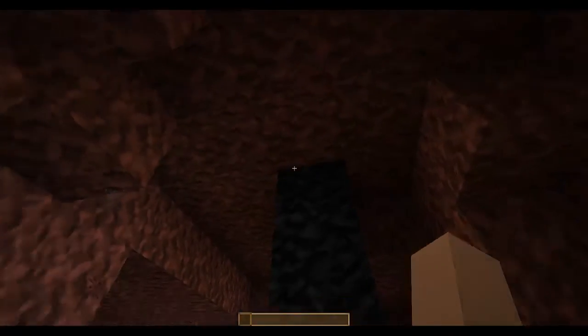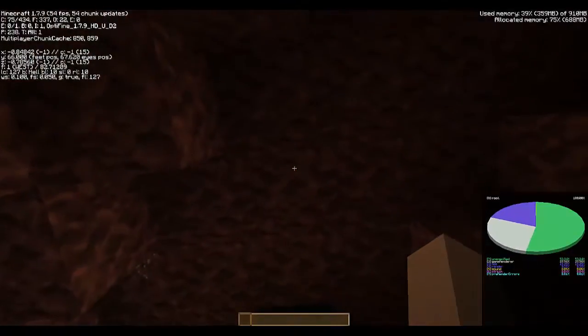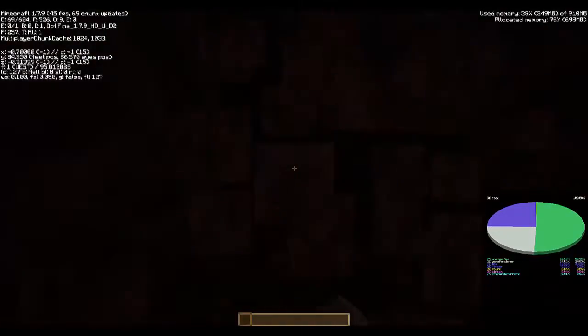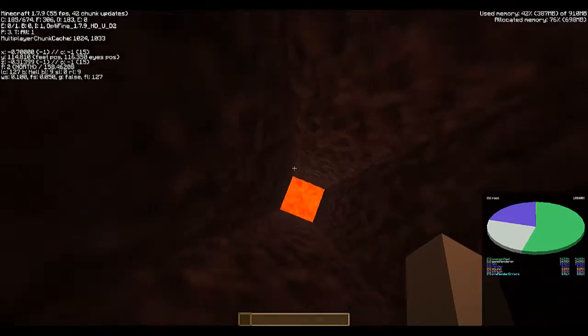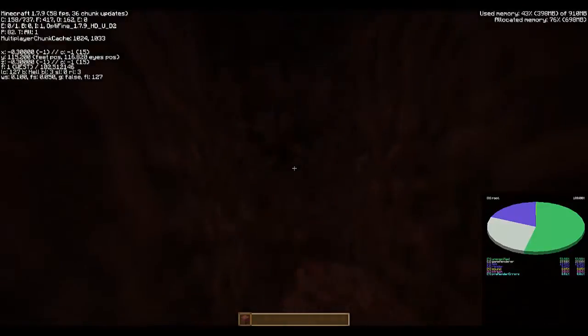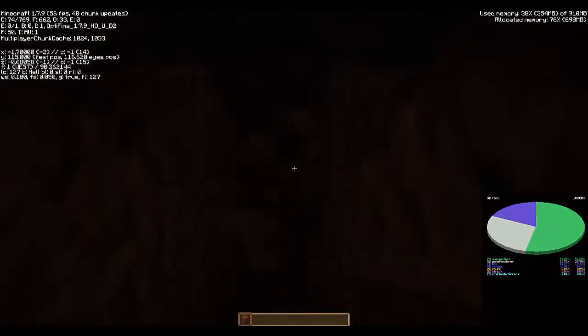I am in creative mode. If you want to do this in survival, that's perfectly fine, but for the sake of this demonstration I'm just going to go ahead and tunnel up into the appropriate height in the nether here. It just takes a few minutes, and you can see there is some lava down here — that can be a problem if you're doing this in survival. You do need to be extremely careful about where you're actually starting this out. But once you get in here, you can just come in and knock out a little area.